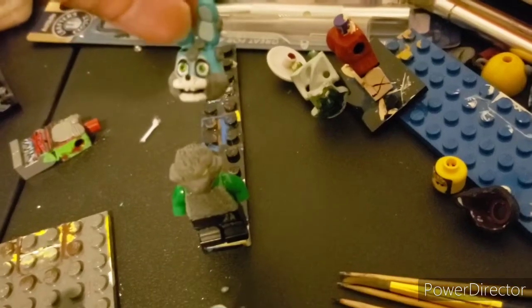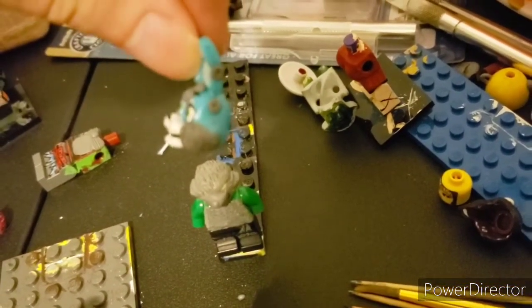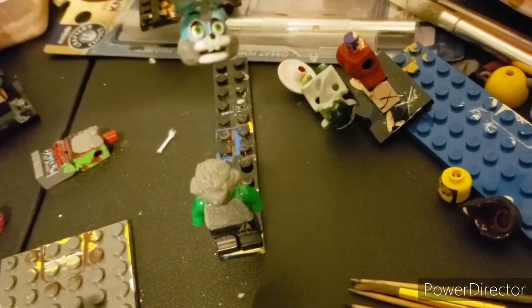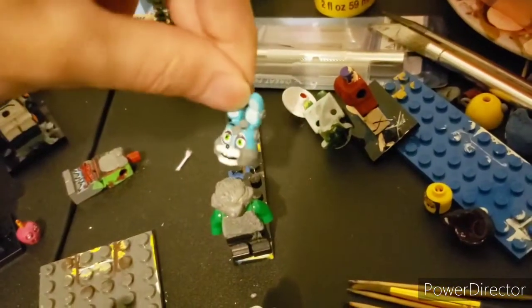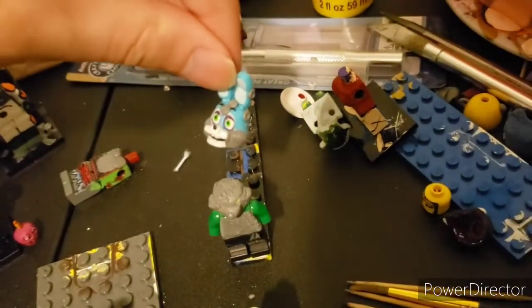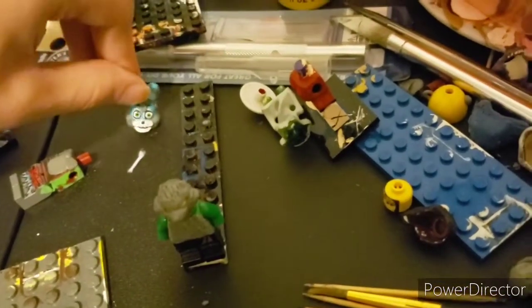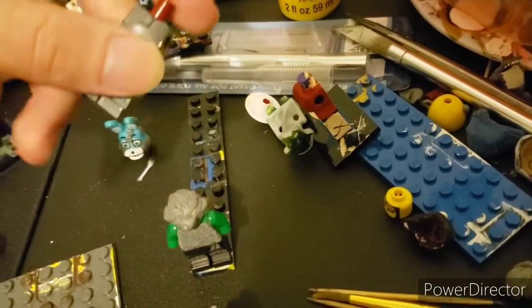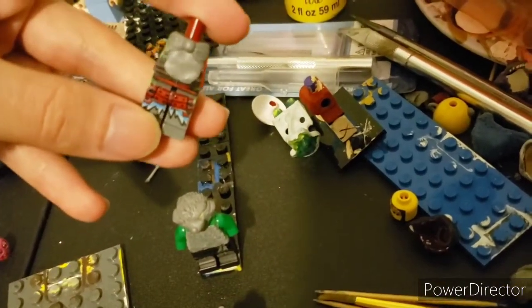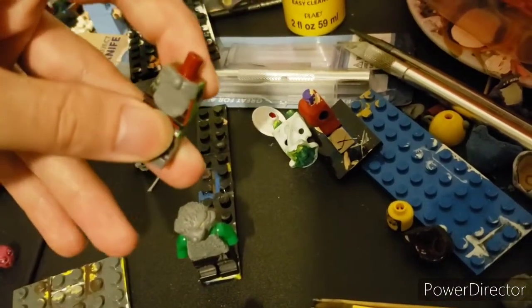Then we have — I don't remember his name. Oh yeah, it's Sunken Toy Bonnie. I used a head from WM Minifigs — really cool head. I just sculpted the barnacles and some weird stuff on it. I started to sculpt a sea urchin tail. Here's the progress so far. I gotta sculpt his knee pads. I gave him the shell design for his bow tie like he has in the game.